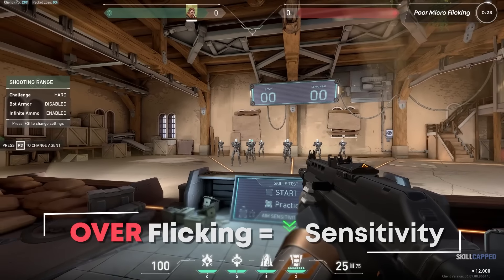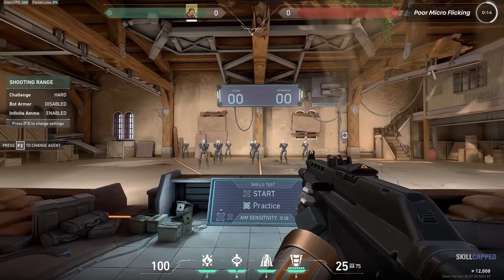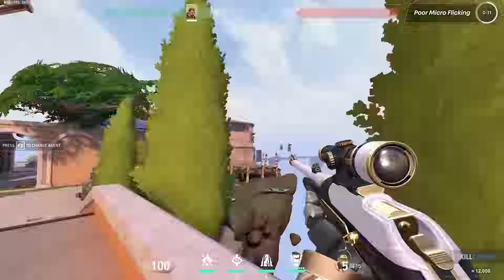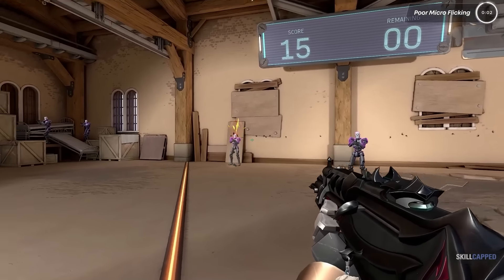A little reminder to everyone watching — there are multiple fundamental factors that go into how good of an aimer you are. It's simple, but not as simple as monkey point click. You can even make your own routine based off your own personal weak areas in aiming, which we recommend doing as opposed to following an already created aim routine. It allows you to tailor it specifically to your weak areas.